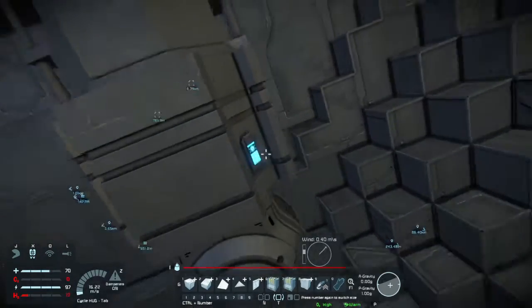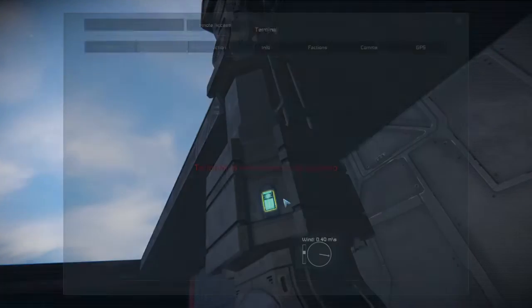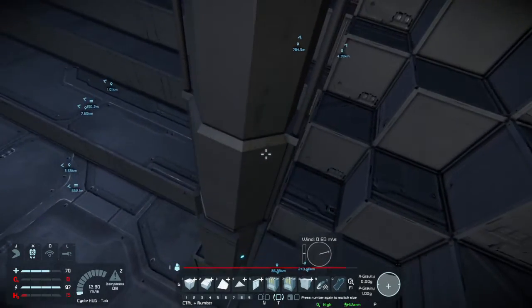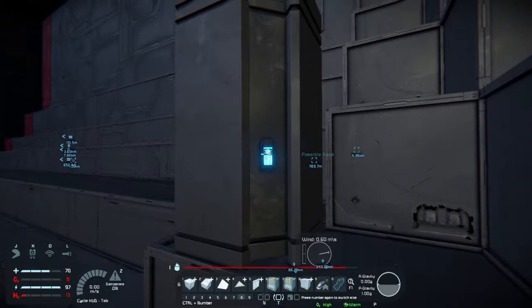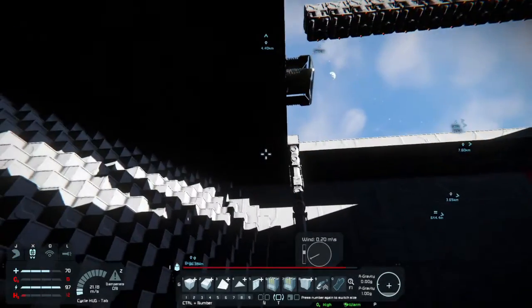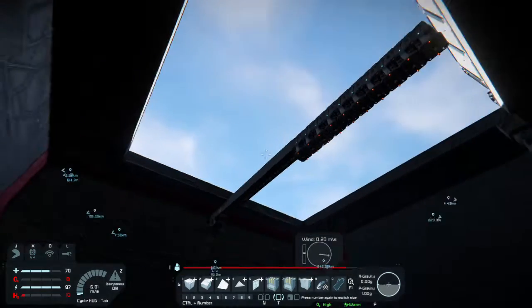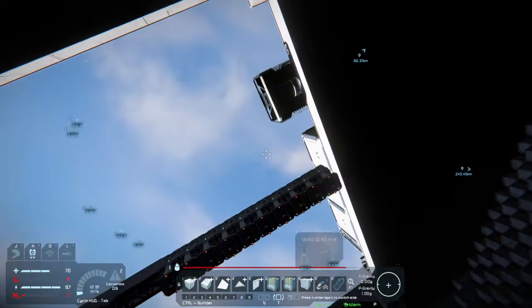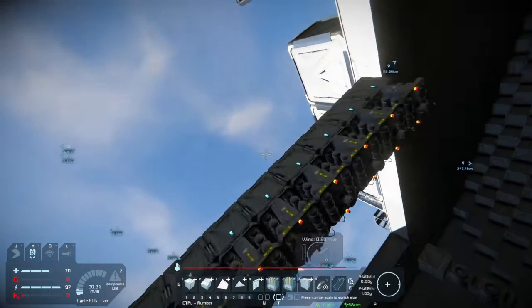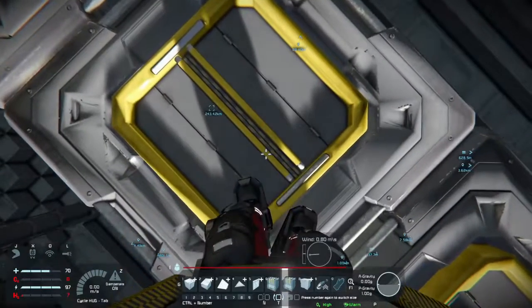Now I need to see how far down this entire thing can go. Now that I really think about it, this piece should definitely be on a hinge. Let me go ahead and do this over here. I hope I have enough hydrogen to get up here. Fuel low. Yes, I know my fuel's low. That was close.